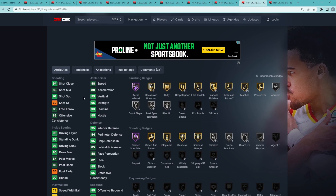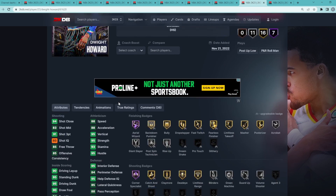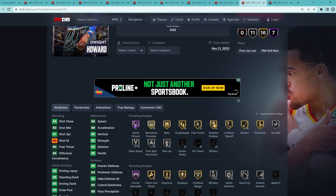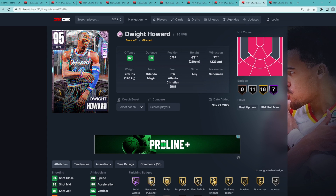He's a glitch card, so he's got a 91 three ball with Hall of Fame Corner Specialist, Gold Catch and Shoot, Claymore, Deadeye, and Gold Limitless Range on a Dwight Howard card that can play the power forward position. I don't think we realize how good this Dwight Howard card is. I feel like I don't see many people running him, because obviously we have some really good trophy case power forwards in the game. But this Dwight Howard card is an absolute beast, especially at the Pink Diamond tier.